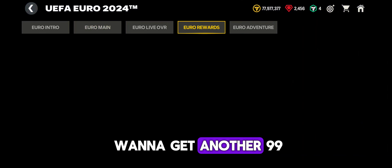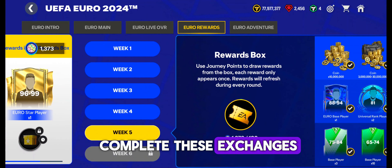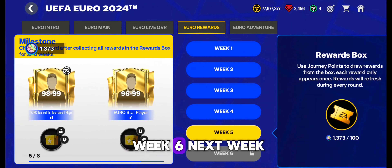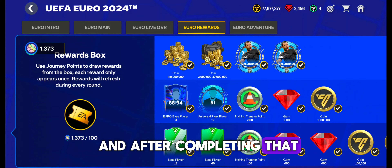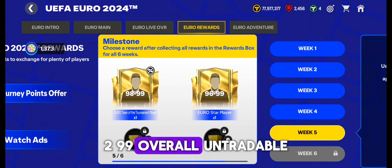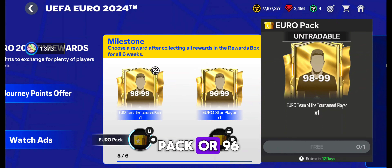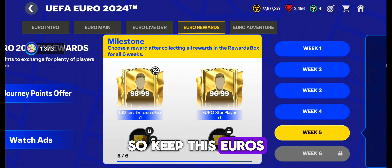If you want to get another 99 overall player, in Euro's main event complete these exchanges — we are almost at week 6. Next week, week 6 will open, and after completing that, we will get a chance to pick a 98 to 99 overall untradeable pack, or a 96 to 99 tradable pack. So keep your Euro tokens ready.